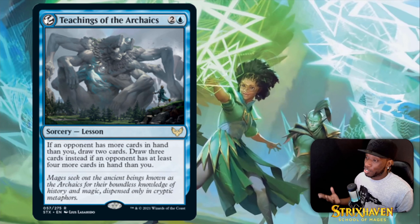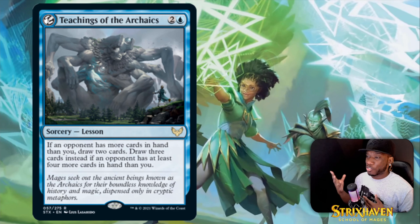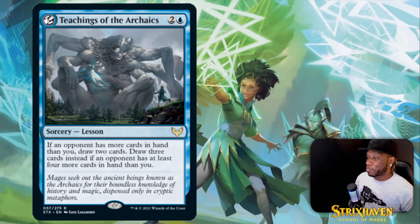Then we got Teachings of the Archaius — it's a three-drop sorcery Lesson, so it goes in your sideboard. If an opponent has more cards in hand than you, draw two cards; draw three instead if an opponent has at least four more cards in hand than you. If you're playing some aggro-ish midrange and run out of cards, play a card with Learn, pull this from the sideboard, and draw three cards for three mana — that's fair.